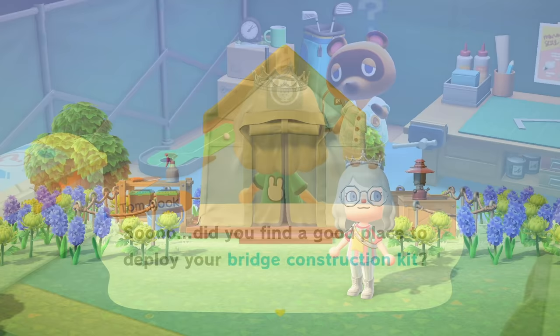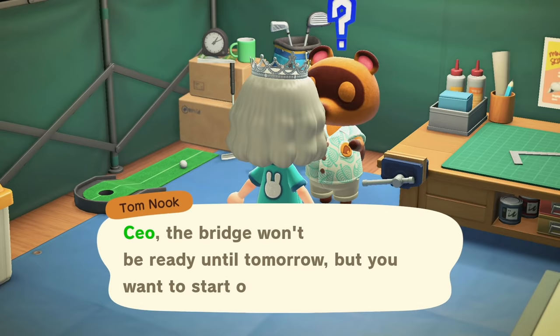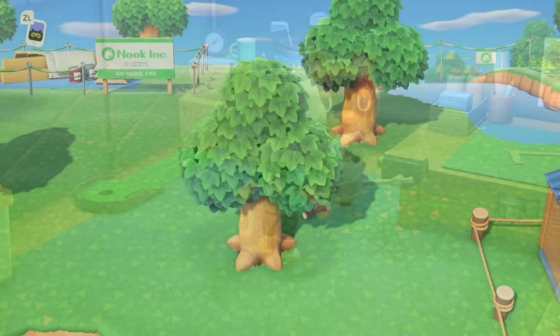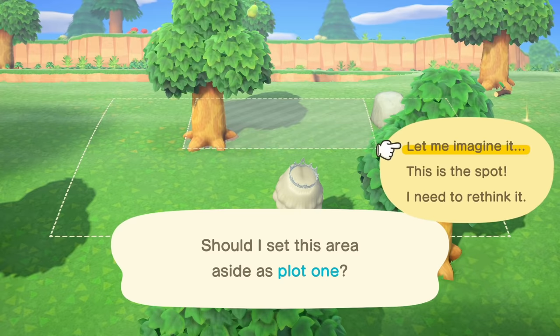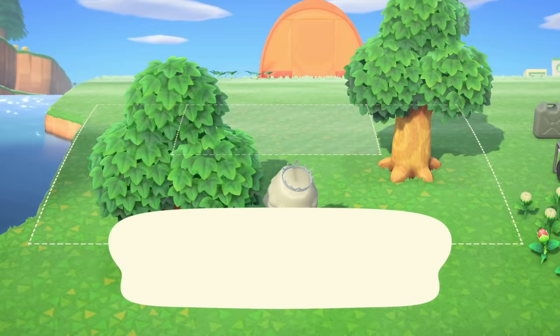After you build the bridge and set up Blathers' tent, Nook will ask you to find locations for three more housing plots. With these housing kits, you can place them anywhere on your island, and then you will need to collect six pieces of furniture for each plot — 18 pieces of furniture total. All of these are DIY-based, so you'll go out onto your island and find the necessary materials. If you're missing any DIYs, Nook will give them to you, and you can get additional DIYs from Nook's Cranny and from the kiosk in the Resident Services tent. Make sure to leave enough room around each plot to place furniture in the vicinity.